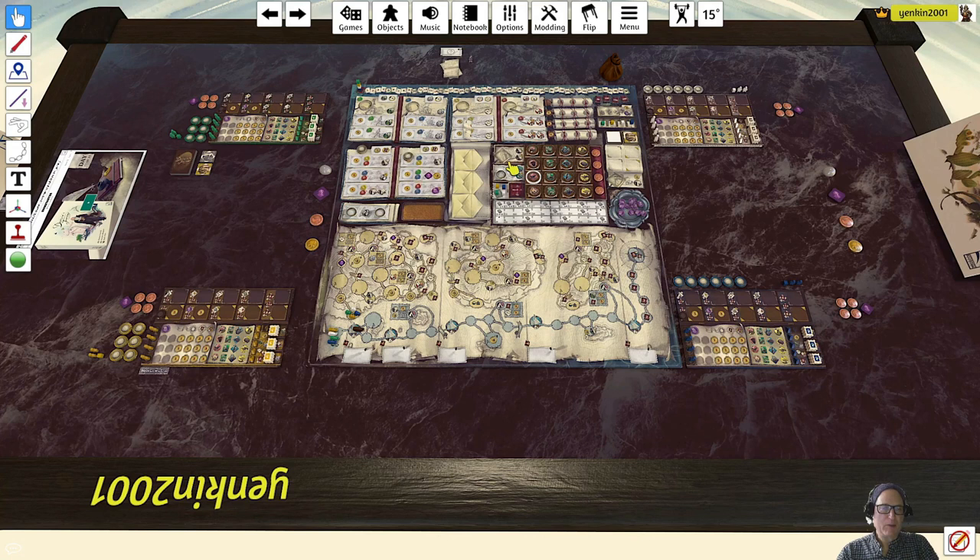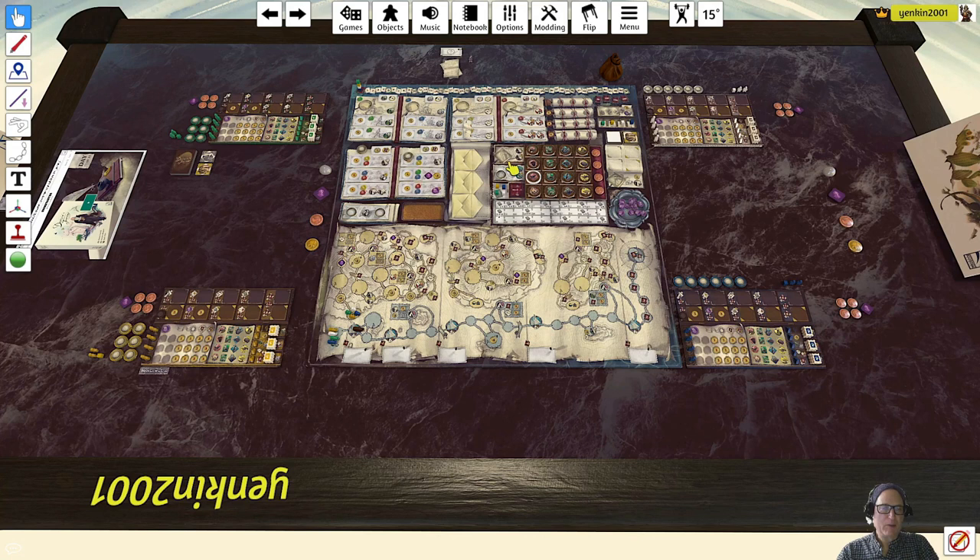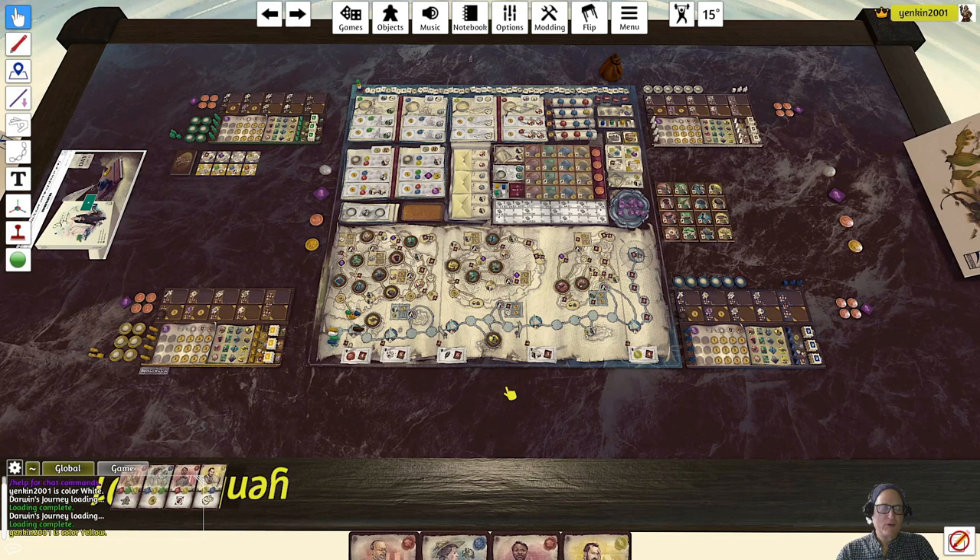We'll just press the button. As you can see, Tabletop Simulator handles it all - puts out all the random different counters and tokens, scoring, etc. Once this is complete, I'm going to take a few minutes, drop out, put it on pause, and set up the companions and the goals real quickly.